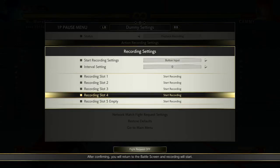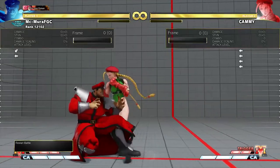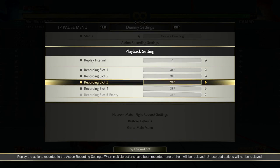Another main defensive option is invincible reversals, like a wake-up super. This is a very valid defensive option, but it can be baited and is usually heavily punished if it is.